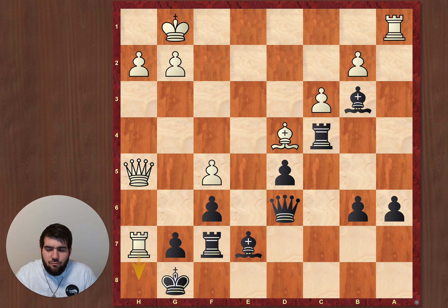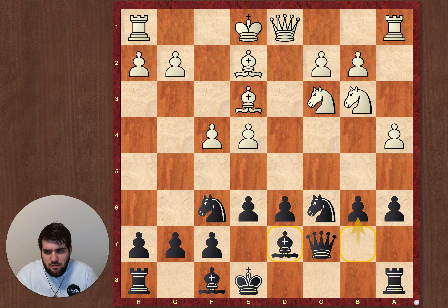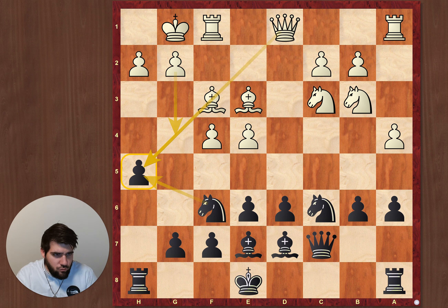Unfortunately the fourth round ruined my tournament because I lost against a guy with 1700. Where were the mistakes? In the opening I played bishop d7 — that was an inaccuracy, especially combined with b6. The main mistake was the move h5, which just weakened my kingside too much and afterwards I didn't have a lot of chance to hold it somehow.